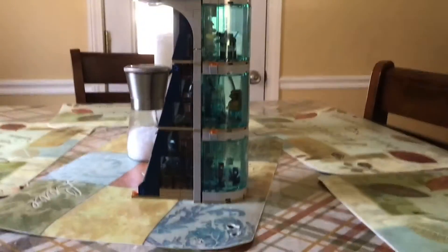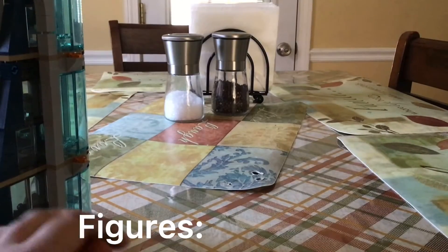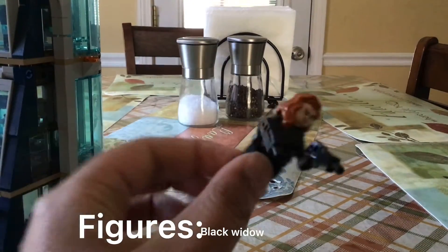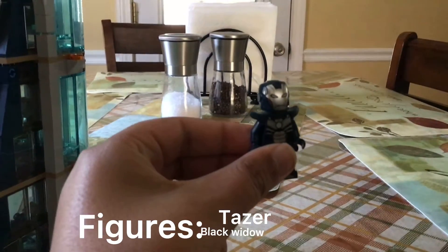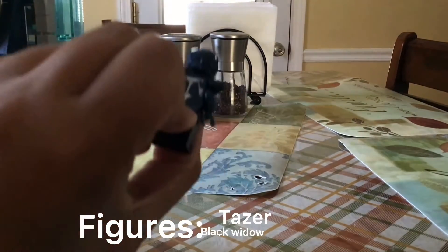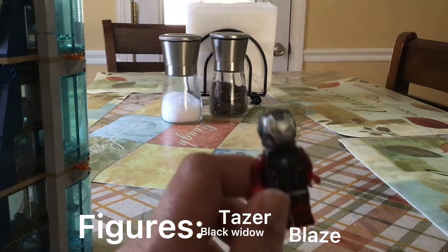I'll show you the characters that come with it. The figures that come in this set are: here we have Black Widow, we have Taser, and we have Taser. I want the Iron Man suit. I think this one is called Blaze, I'm not sure though.